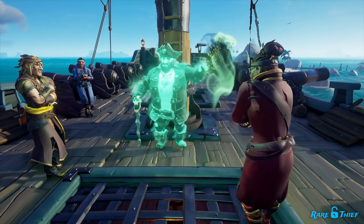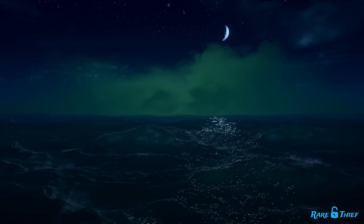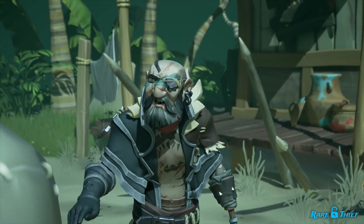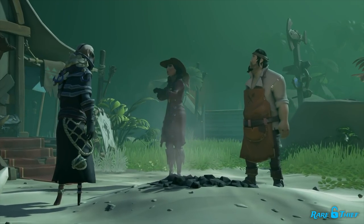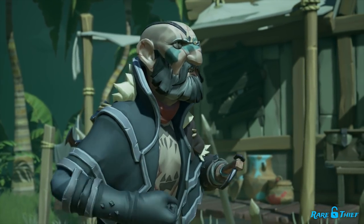With the Veil of the Ancient secure, we can now turn our attention back to Golden Sands Outpost. Sadly, the Outpost remains covered in fog and is on the verge of being lost forever. Merrick is currently stationed there, leading the rebuilding efforts. He's already rallied the former residents of the Outpost to help restore it to its former glory. However, he needs even more help if he's really going to save the Outpost.